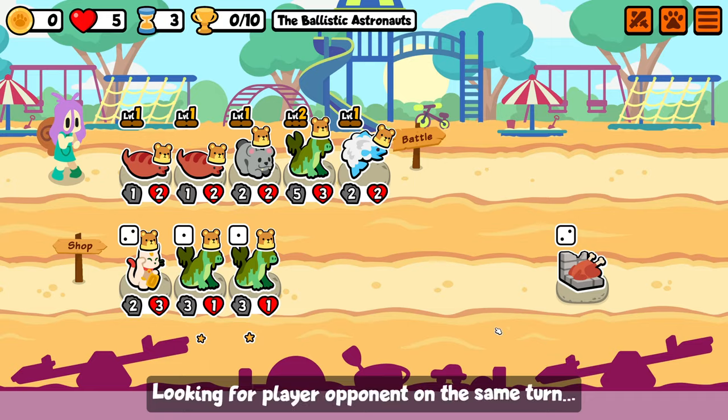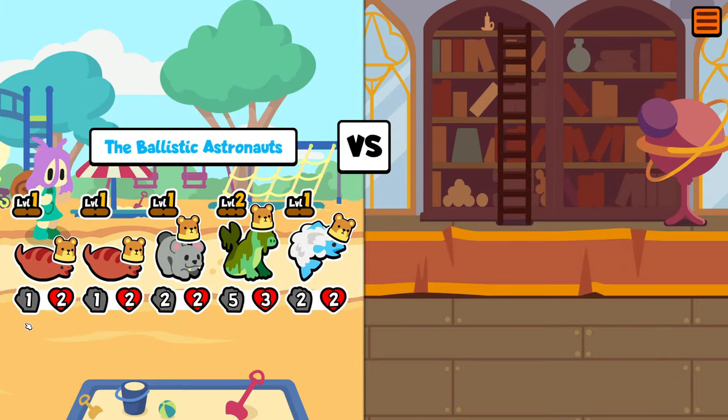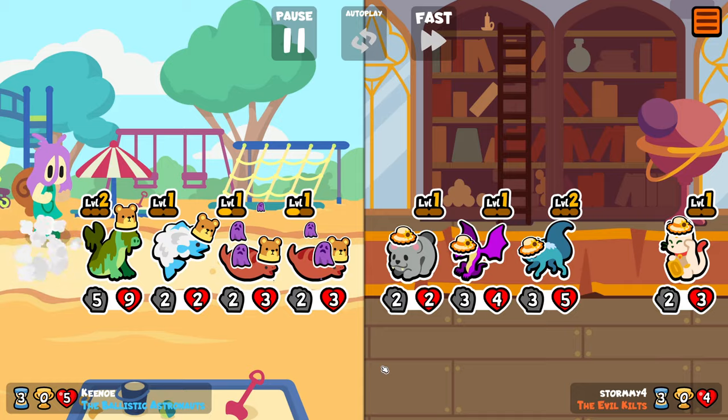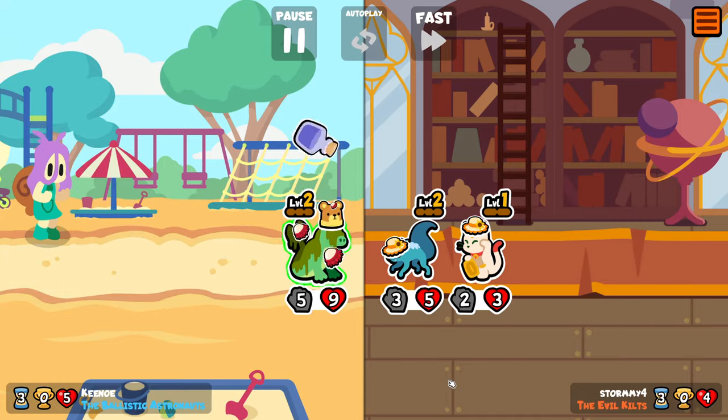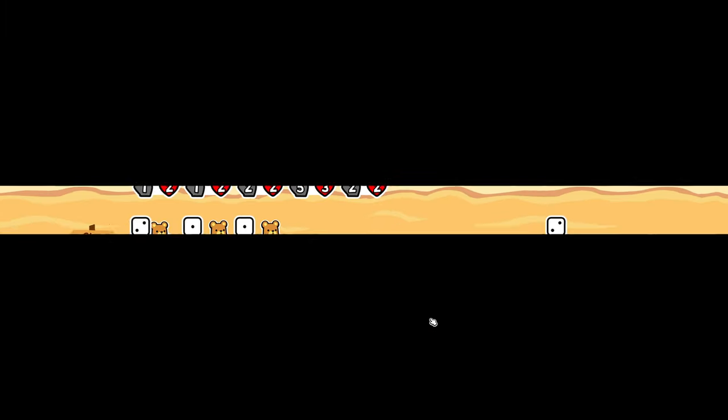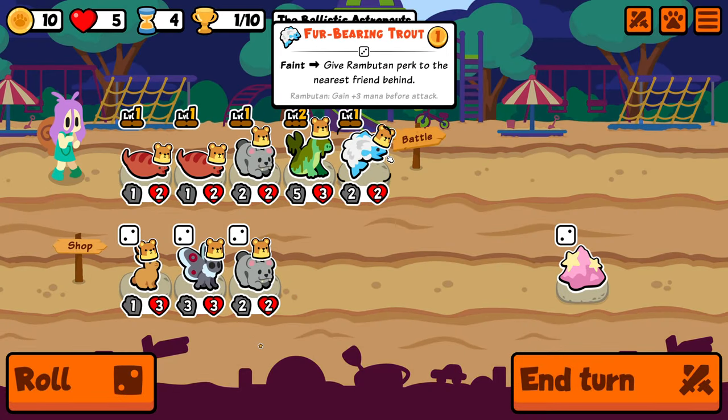I think we're alright. So start combat - these jump to the front. Then when one of them dies, this is going to jump and get some value, hopefully. Nope, it got sniped. But this is fine. Alright, one trophy. We don't have the build, but we have something.